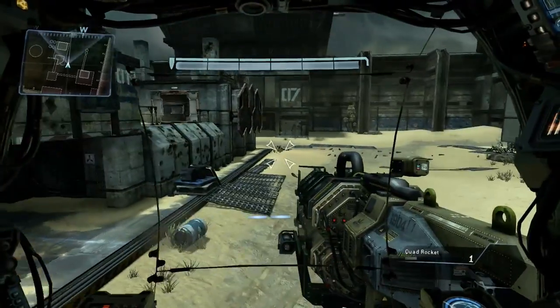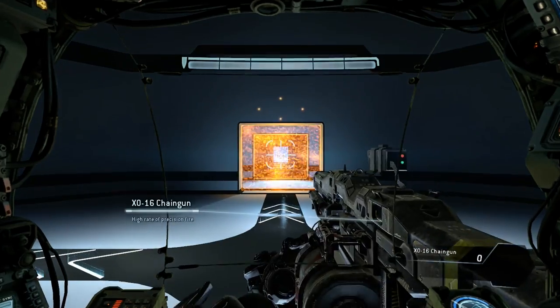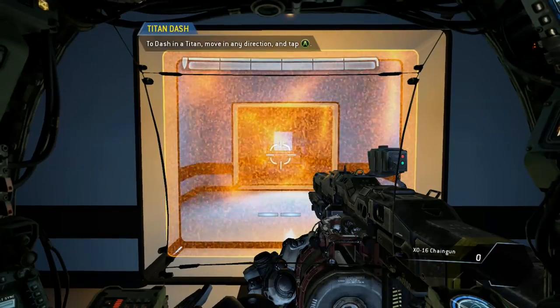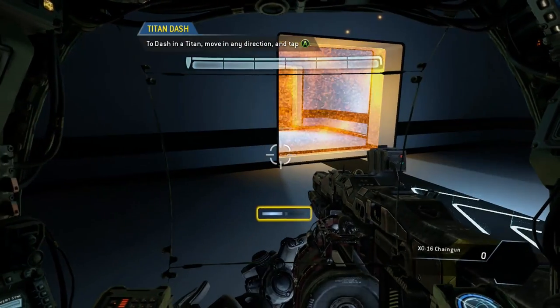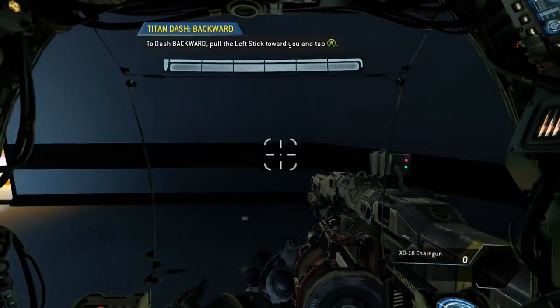Excellent. Combat scenario complete. Titans can dash laterally to perform fast directional changes. To proceed, please dash in any direction you like. The dash meter is located beneath the crosshair on the Titan cockpit display. Each blue box represents one dash. Dash backwards.